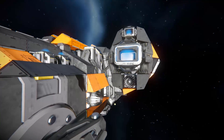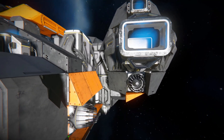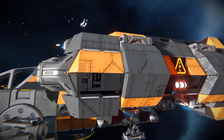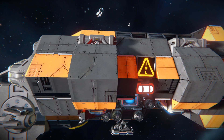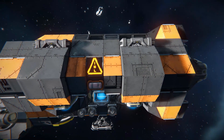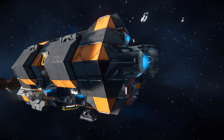Coming all the way around we see some more atmospheric thrusters to help out on the planet, and some more ion thrusters. On the first little thruster pod we can see some batteries sticking out on top, some blinking lights with a green one on the opposite side, and an LCD screen showing the logo of who designed this ship.